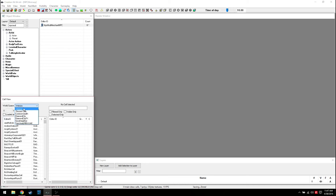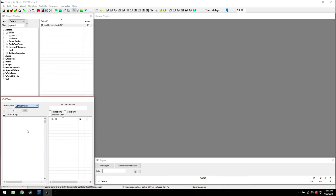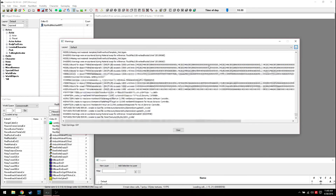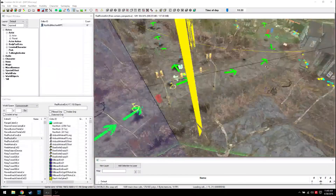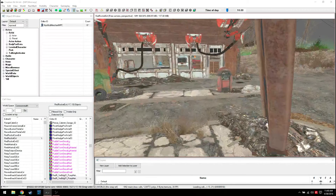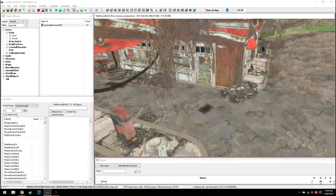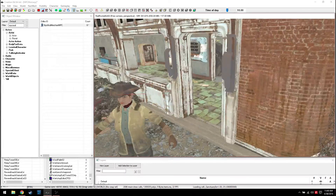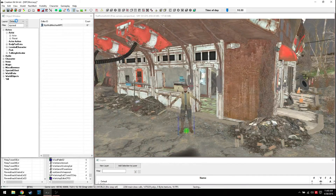We'll go ahead and drop her in the world. Let's put her in Commonwealth - Red Rocket Exterior. There's Dogmeat so we'll make it seem like she lives here. Load that up - there she is. How does she look? She's kind of cute! Let's save and now go in game to see how she works.